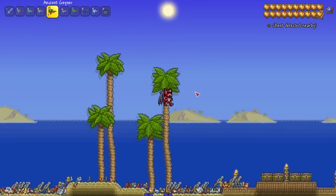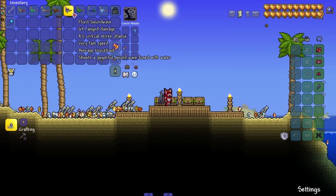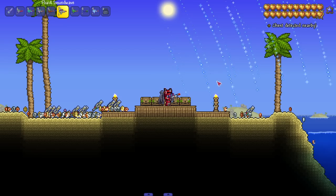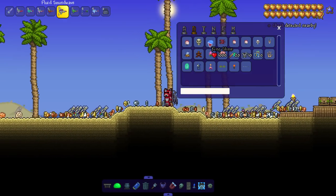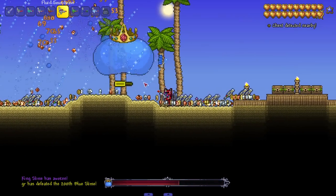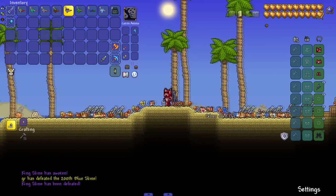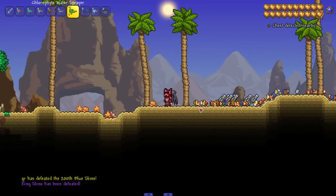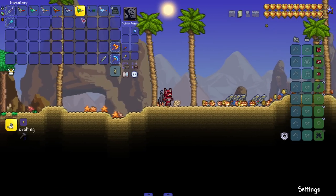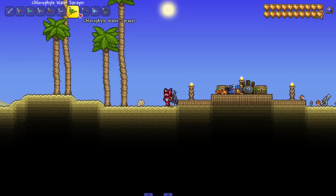Next up, the Fluid Sound Wave — shoots a powerful sound wave fused with water. I'll start bringing in some bosses for these last weapons. We're literally shooting sound waves at King Slime, but made of water. It's low-key embarrassing to die to a water gun, but I've seen some strong water guns, especially in this mod.